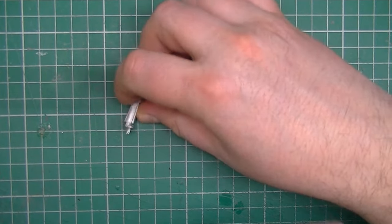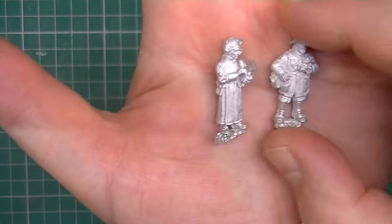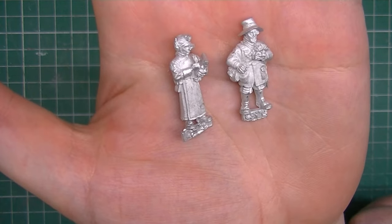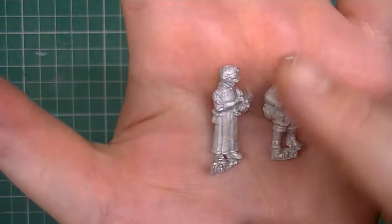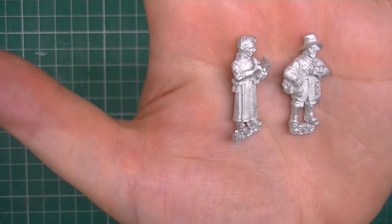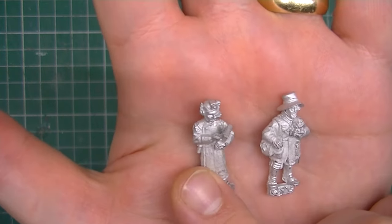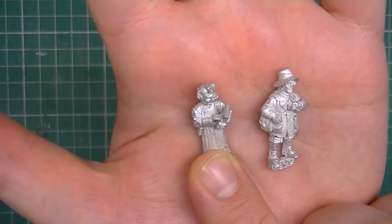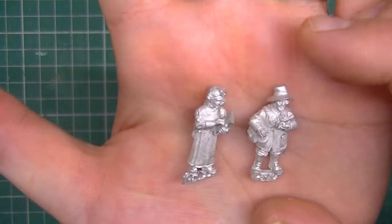The other two are from their sci-fi range — they call them Explorers, but they're from what was the Colony 87 range, now under the Crooked Dice category. These are called Explorers and there's a pack of two. They were eight pounds, so again four pounds each.